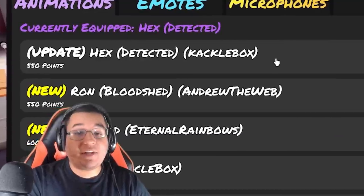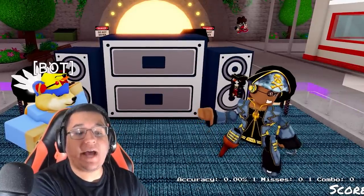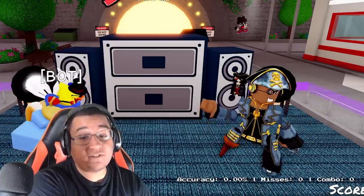We also have the Hex Detected animation, which did get updated. This is what the new animation looks like on idle — left, down, up, and right as well. Not bad — it looks a lot better.